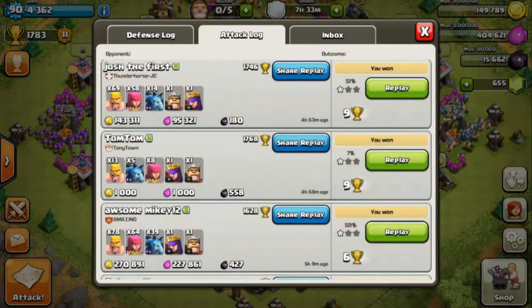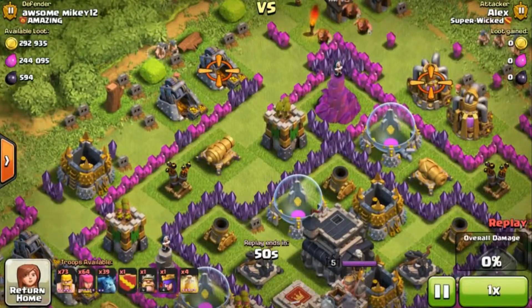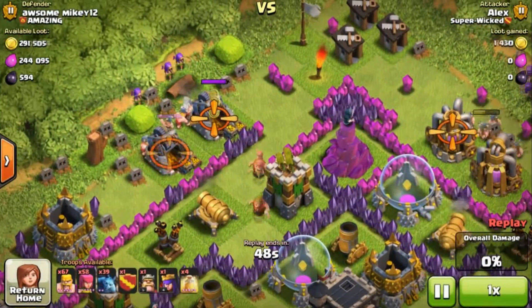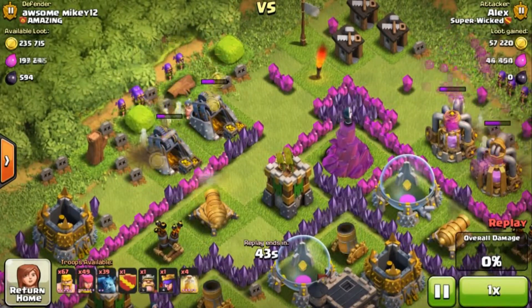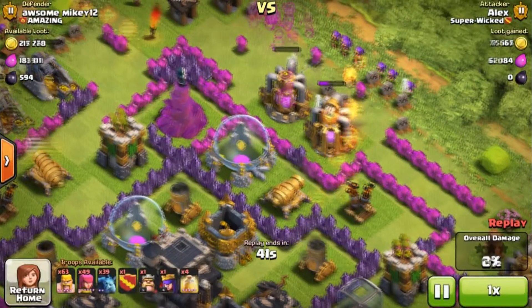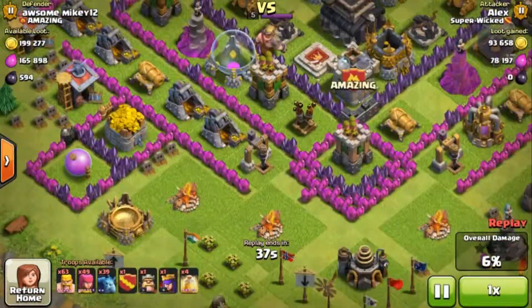This one's a good replay. What people think they need to do is just flop all the troops down at once, but what you want to do is deploy a few Barbarians first to soak up the Mortars, Cannons, and Archer Towers, then send a few Archers for cleanup. That's what I did here, and they just grab it and go. It's super cheap, super easy.